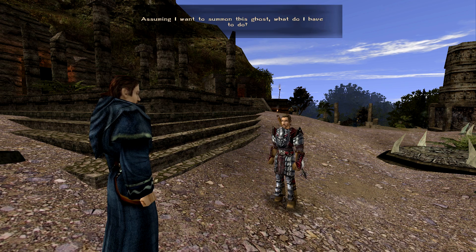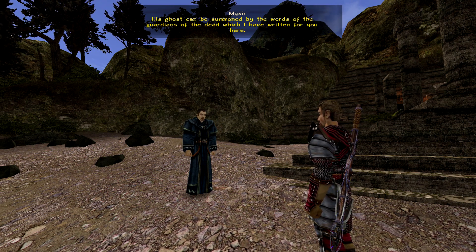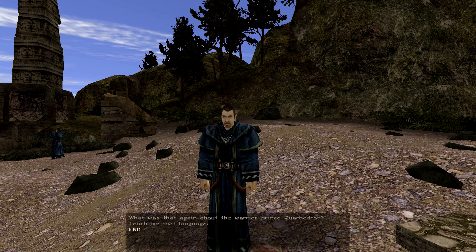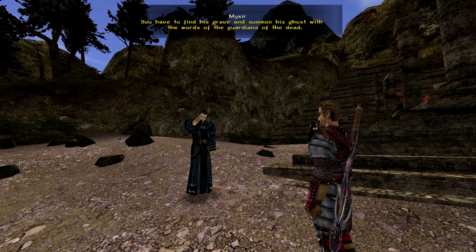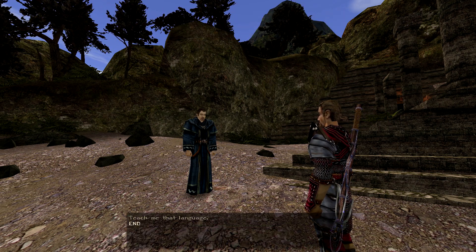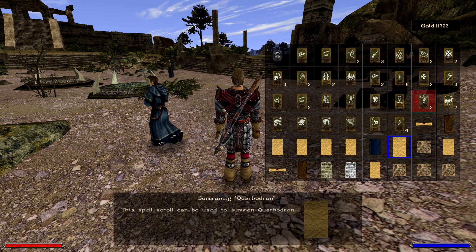Raven has desecrated the grave of Cardamon with his summoning — we can assume that, so we shall have to look for another spirit. No Cardamon in our spice rack then. Find Quahodron's grave in the west of the valley — his ghost can be summoned by the words of the Guardians of the Dead, which I have written for you here. Now you just have to find the grave. I don't know when they called him a Warrior Prince — I don't think anything in the rest of the lore calls him a prince, so just another bit of confusion for us.